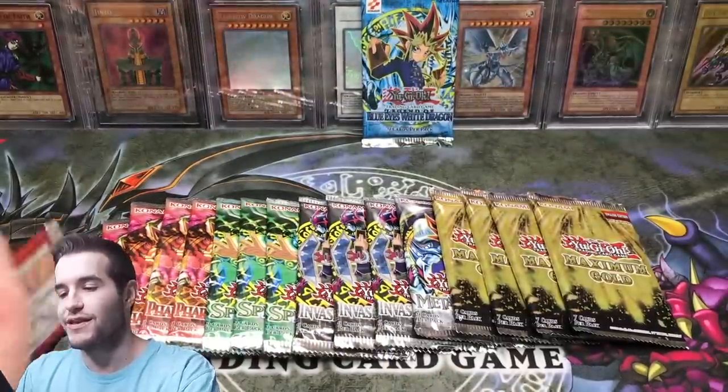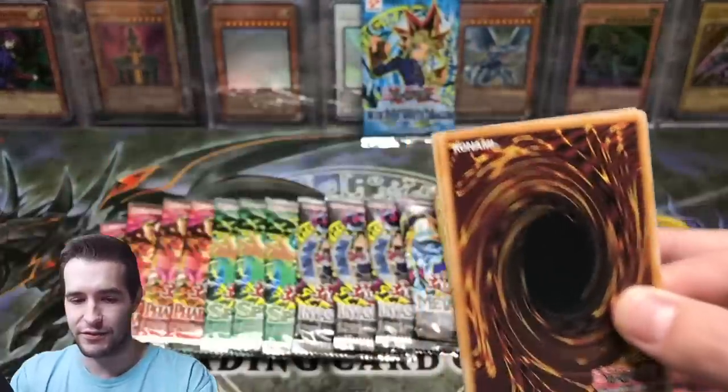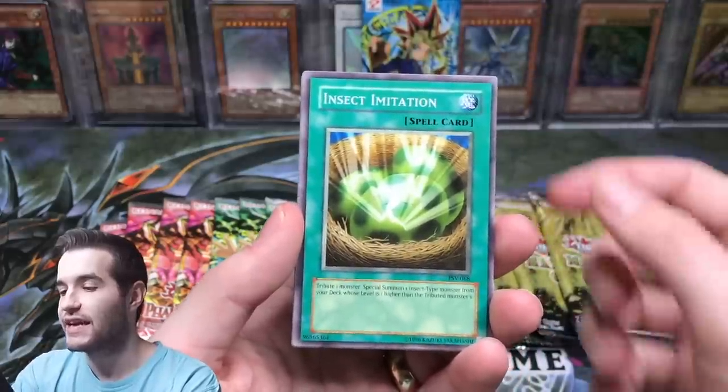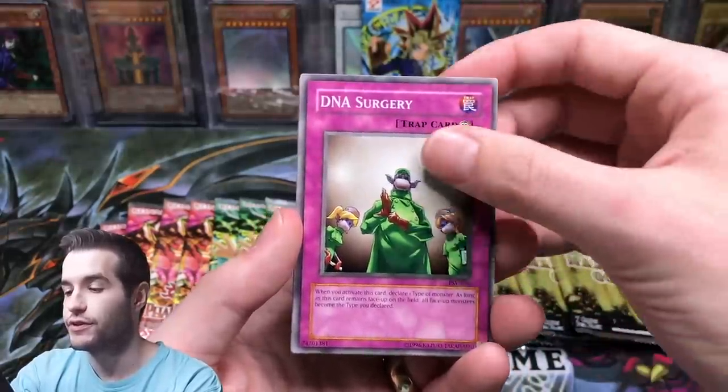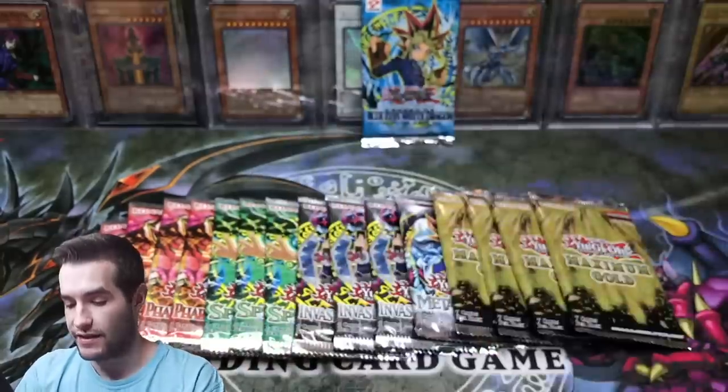Now let's try a Pharaoh's Servant pack. You guys know what happens whenever we open Pharaoh's Servant — we always seem to pull the goods, so let's see if we can do it. Here we go. Shadow of Eyes. Insect Imitation. DNA Surgery. Skull Invitation. Deep Sea Warrior. Thousand Eyes Idol.